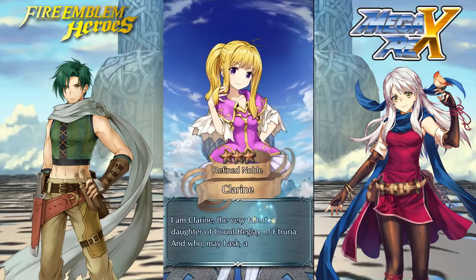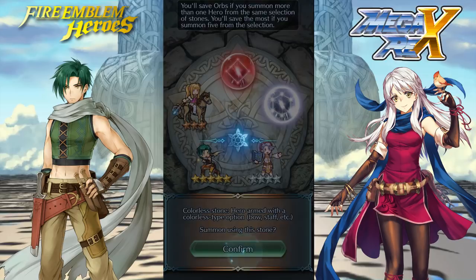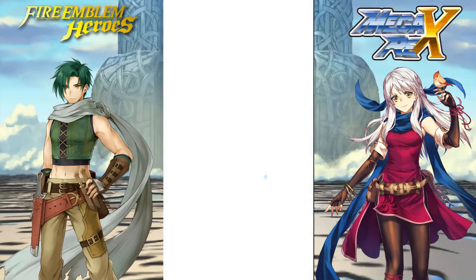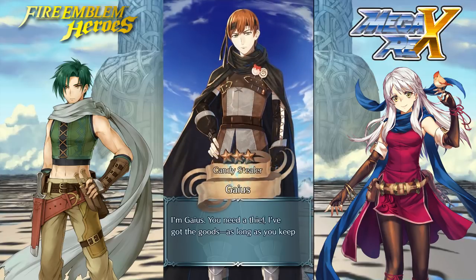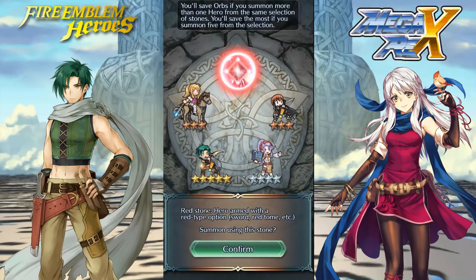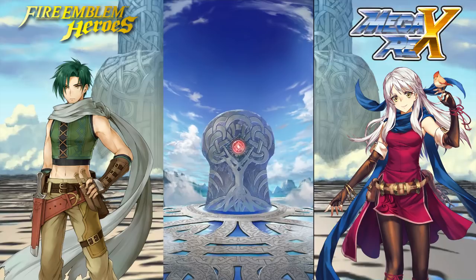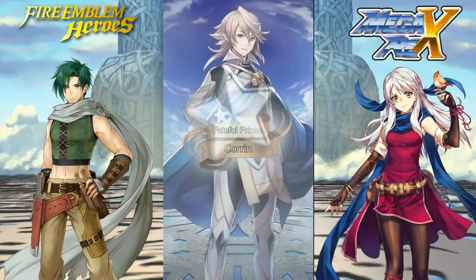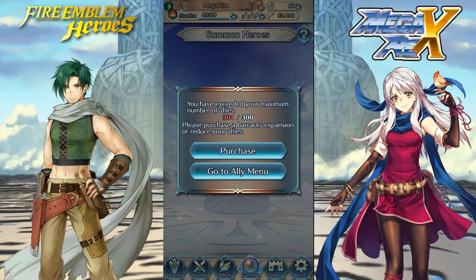We're going to be skipping and summoning Clarine — one of my favorite horse healers in this game since I never got a Priscilla. There's only Priscilla and her, I guess — not many to choose from. But I really like her in Fire Emblem 6. We're gonna get Gaius, which is our first Gaius by the way. Let's open this red and hope we get the Black Knight so we can snipe blues and focus only on blues. I might do that since I don't really want to be locked out of the Black Knight on this account.